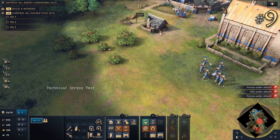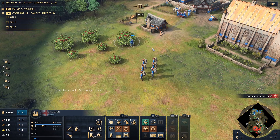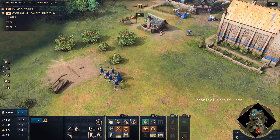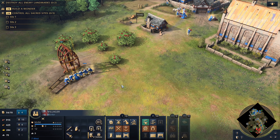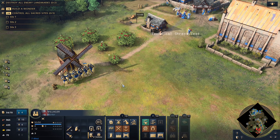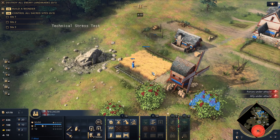9. Do villagers lose what they're carrying when switching resources? If a villager is carrying a resource and goes to gather from another resource, they don't lose what they're carrying until they walk over and begin collecting. If villagers build a mill, lumber camp, or a mining camp, then they deposit all of the resources they are carrying. It doesn't matter if they are carrying stone and construct a mill; we get the resources as soon as the building is finished. But villagers do not deposit resources when finishing farms, unlike the behavior in AoE2.